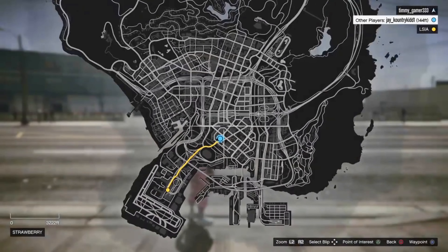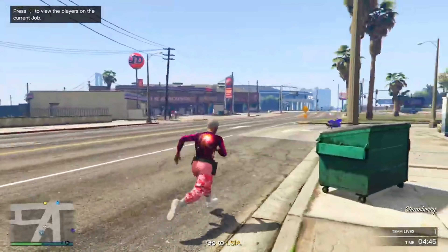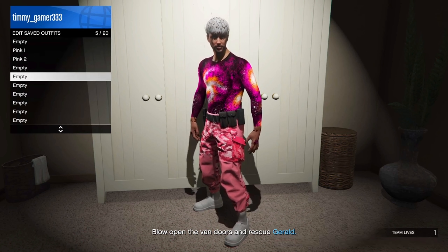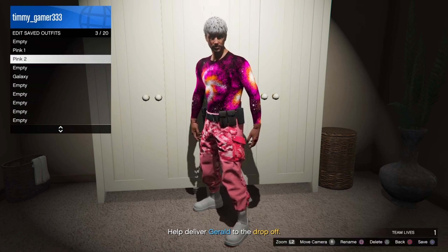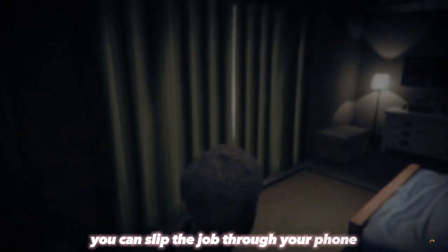Once you're in the job, go to any apartment or CEO building — any place that lets you save your outfit on the map — and go there. Once you're at your apartment, go over to your wardrobe and save this outfit in any slot you want. Once you've saved it, delete Pink One and Pink Two. Then skip the job through your phone.